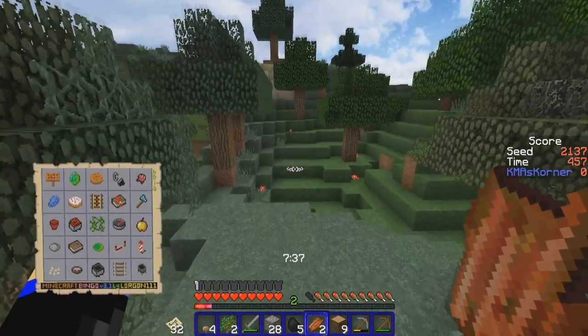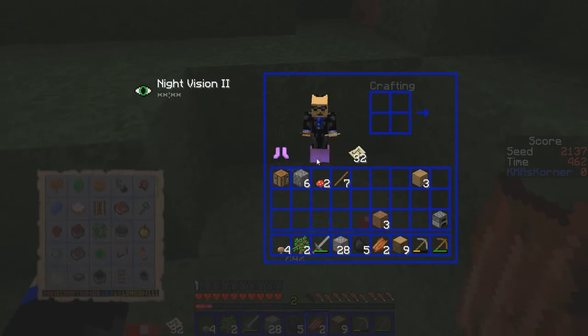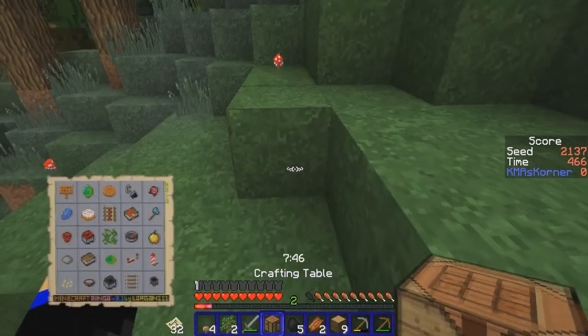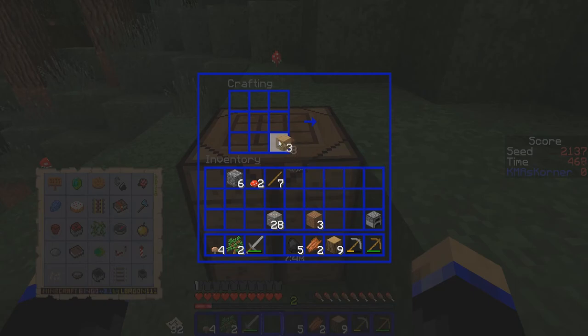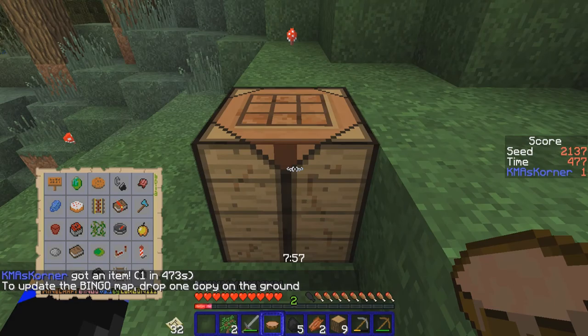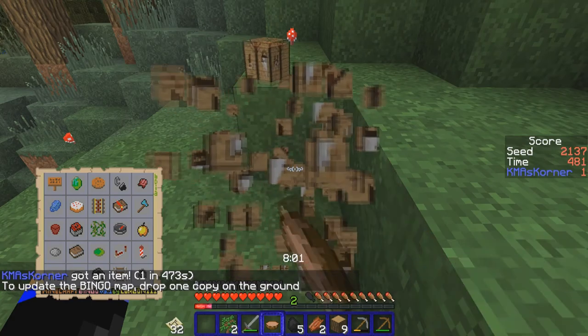Now all we need to find is the pumpkins. Let's put our crafting table down again. Now we need to make the soup bowls — we got this and we got this. We're gonna throw those down, pick this back up, and look for pumpkins.